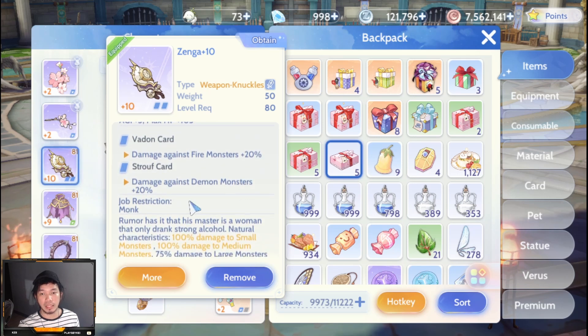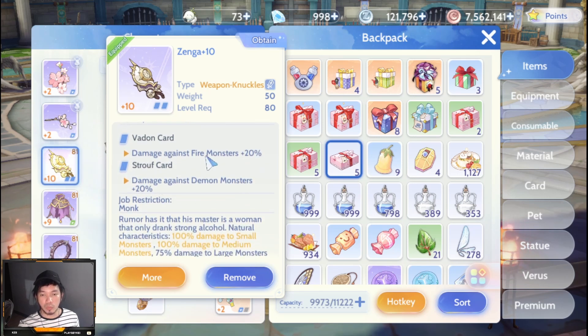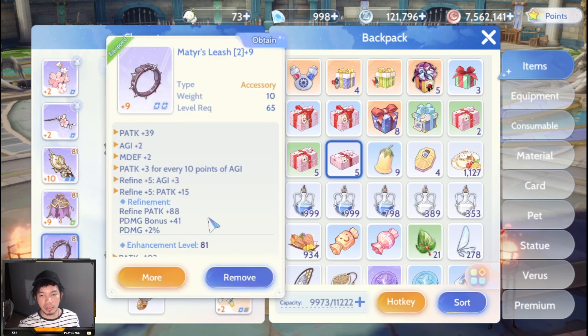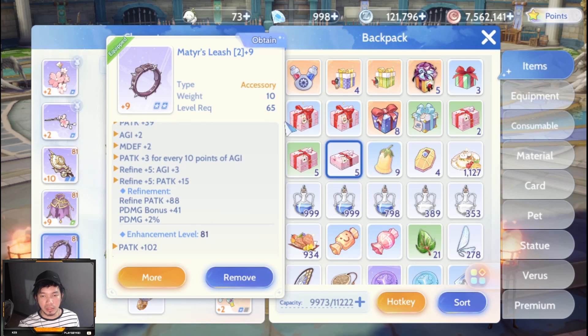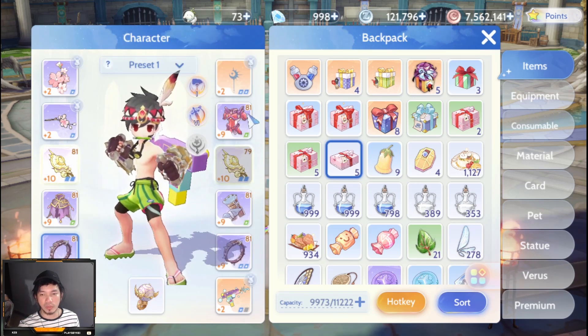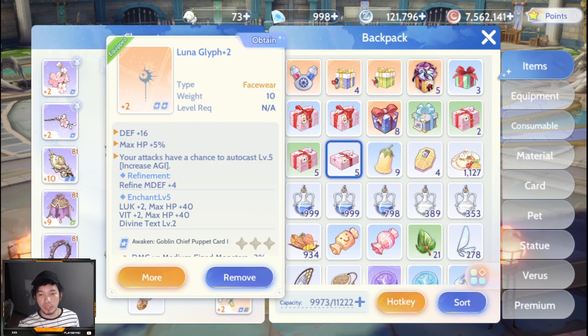We will be using the Baden card matching the dummy's element and racial type to showcase the highest possible damage. For accessories, we are using Matyr's Leash because it provides higher AGI and higher damage scaling based on AGI. Cedric is lucky to have two of them. Next is the Lunar Glyph, which is very important for higher attack speed and movement speed, stacking with the Acolyte buff.